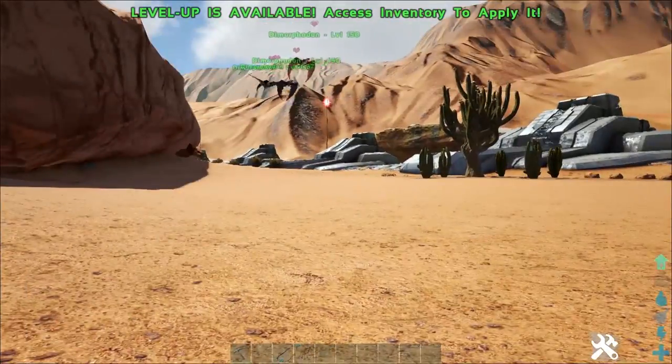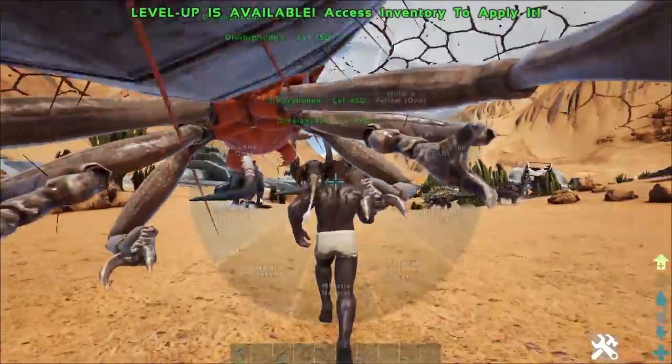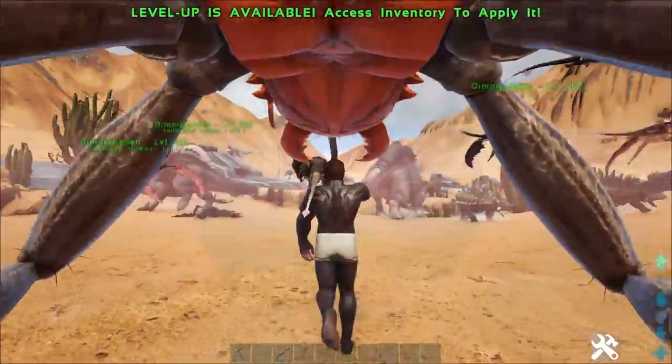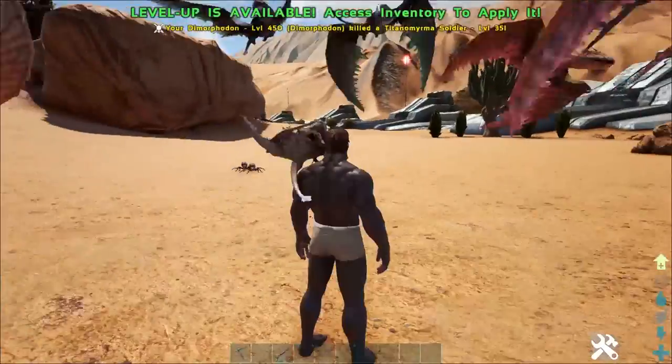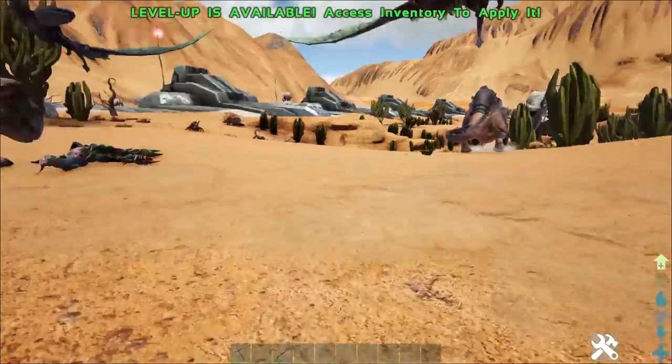When taming, you want to try and shoot them in the head. You don't want to aim for their wings or anything like that because you'll have trouble hitting them — it just doesn't register because of their tiny hitbox. So make sure you've got Tranq Arrows ready. Tranq Arrows can potentially kill them, so make sure you don't bring too strong of a crossbow.